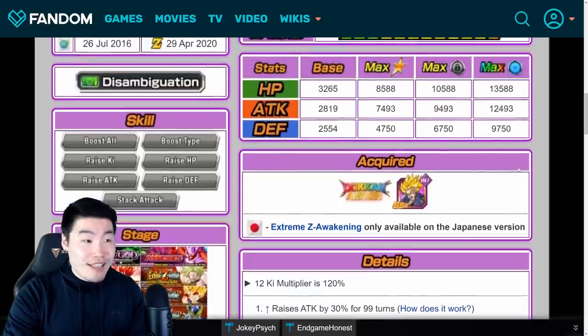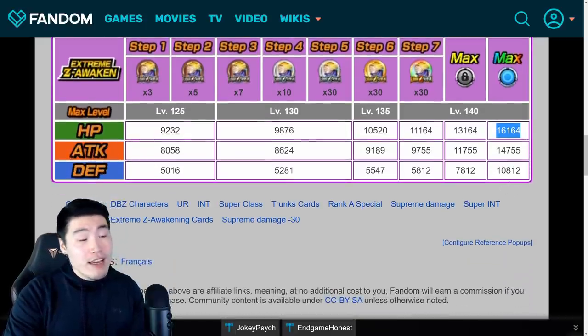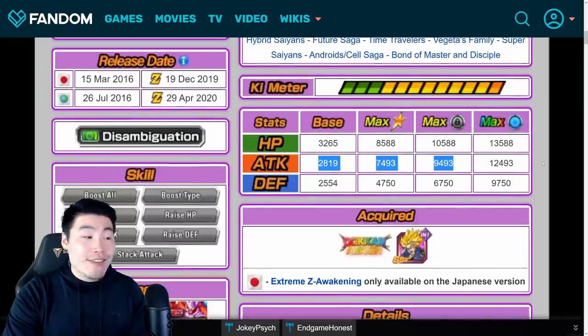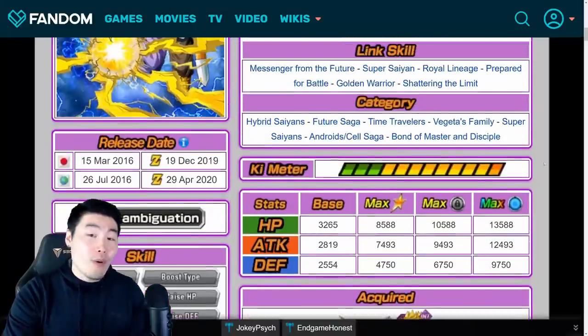He gets a big boost in stats: 14,755 Attack, 16,164 HP, and 10,812 Defense at rainbow status, compared to 12,493 Attack before. So about 2,000 more attack than before with the EZA.